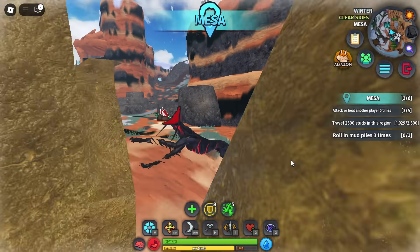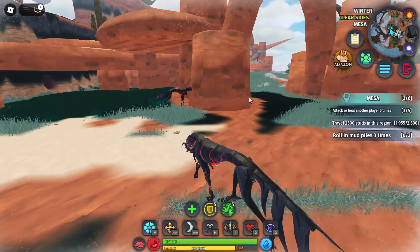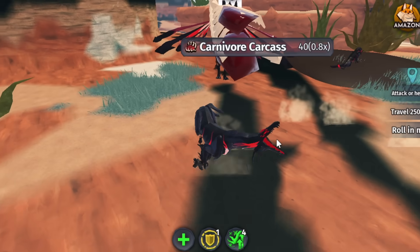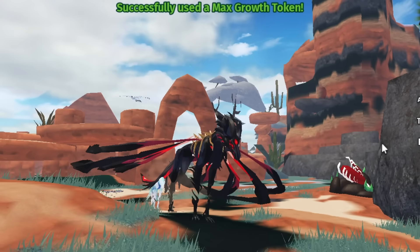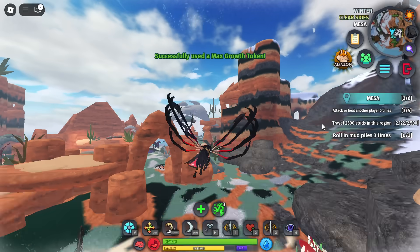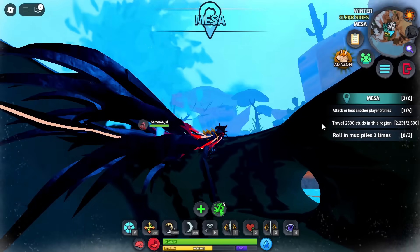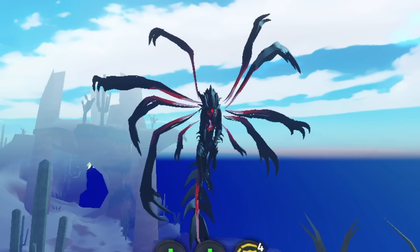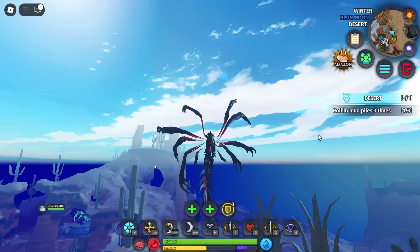They clearly went all out with this creature. I'm pretty sure everyone's mad because it costs like 450 Robux. Turning it on feels weird — it's kind of sliding around. I used my max growth token and here's the elder Halocynics. It's actually not very big, like Aries-sized. Oh, it flies — it's all-terrain, look at this! It can swim. This is what a true all-terrain creature should be like.